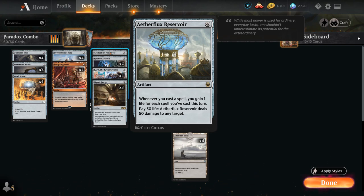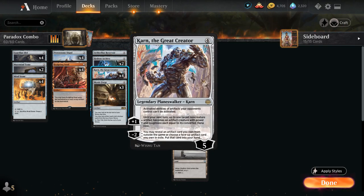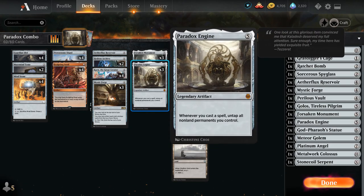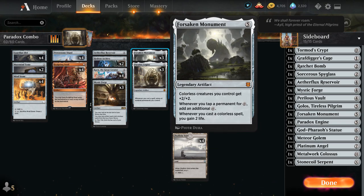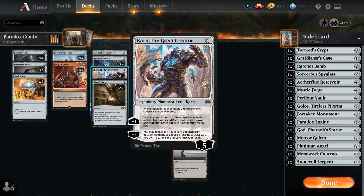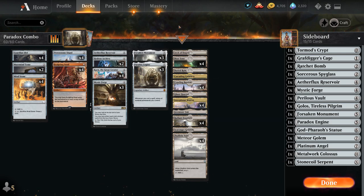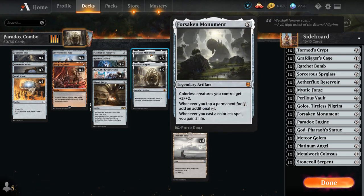For redundancy, we have 4 copies of Karn the Great Creator, which can find all sorts of artifacts in our sideboard, including additional copies of Reservoir, Mystic Forge, Paradox Engine, and even Forsaken Monument. Since we are a colorless deck, Forsaken Monument fits perfectly as a 5 mana legendary artifact. The creature pump isn't super relevant, but it can come up if Karn turns one of our artifacts into a creature, or if we activate Guardian Idol or Crawling Barrens. Whenever we tap a permanent for colorless mana we add an additional colorless, and whenever we cast a colorless spell we gain 2 life.